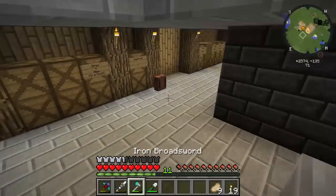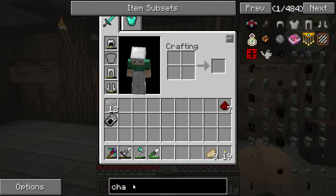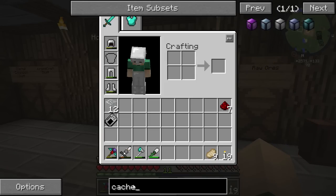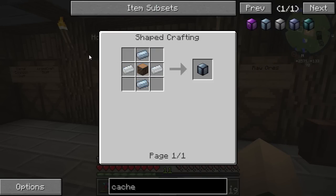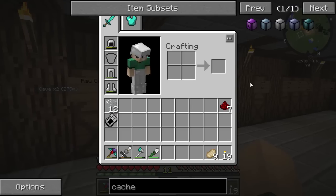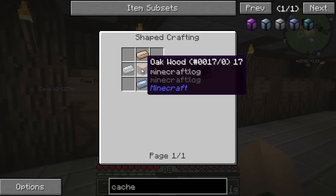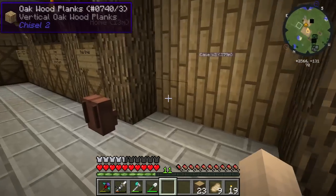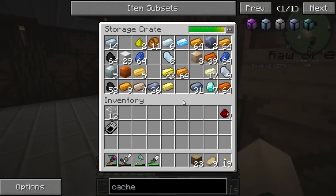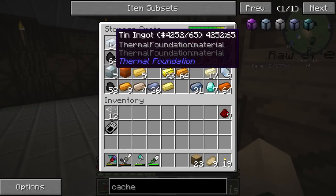First of all, we are going to fix all this in here and turn it all into caches so we can see what ores we have. So we're going to make some caches - that's tin and wood. That's a very simple recipe. We've got wood, we've got some tin over here, or at least I think we do, otherwise I know we have tin upstairs.